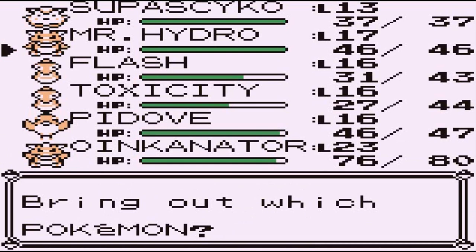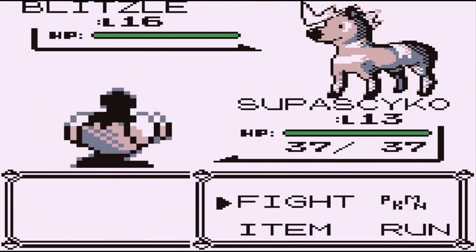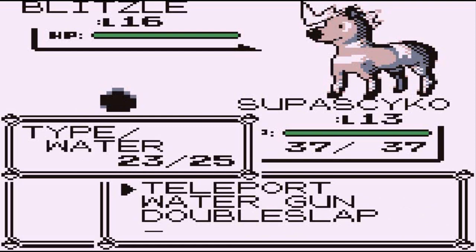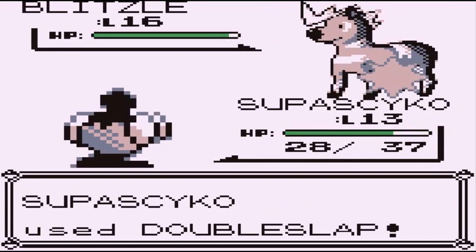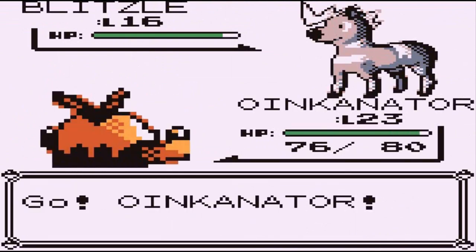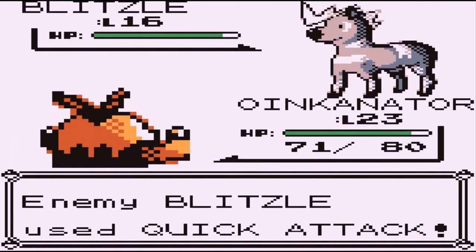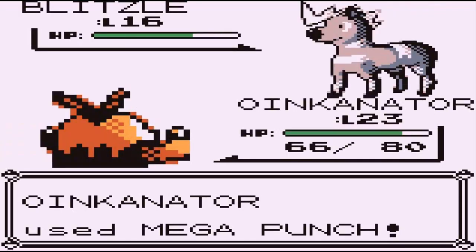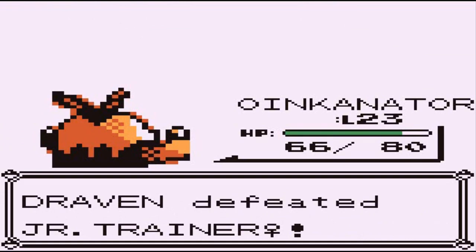Want to use Toxicity, but Super Psycho might do the job — we're just trying to evolve this Pokemon right now. Blitzle uses Double Thundershock, that's always nice. Going with Double Slap — two times, not going to be enough. Going back to Oinkinator because it's the only Pokemon effective against this guy. Here comes a Quick Attack, Mega Punch ready to go. This guy goes with Quick Attack, Mega Punch does its thing, and there goes Blitzle! I'm feeling good, I'm feeling great about that. Another victory for us.